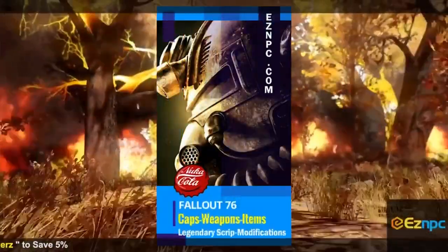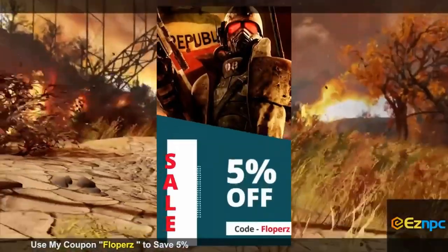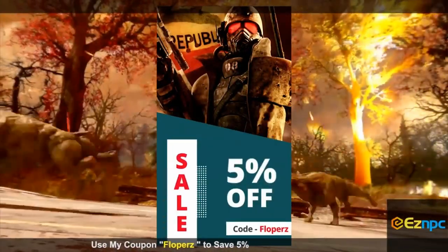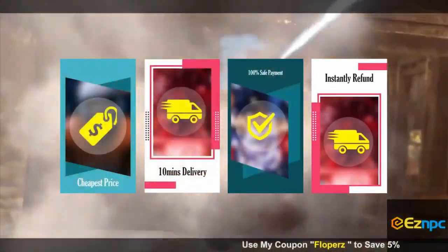If you guys are looking for cheap Fallout 76 in-game items such as caps, weapons, armor, be sure to check out Easy NPC. These guys will provide you with the best value for money when it comes to in-game loot. Don't forget to use code FLOPPERS for a 5% discount — links in the description.